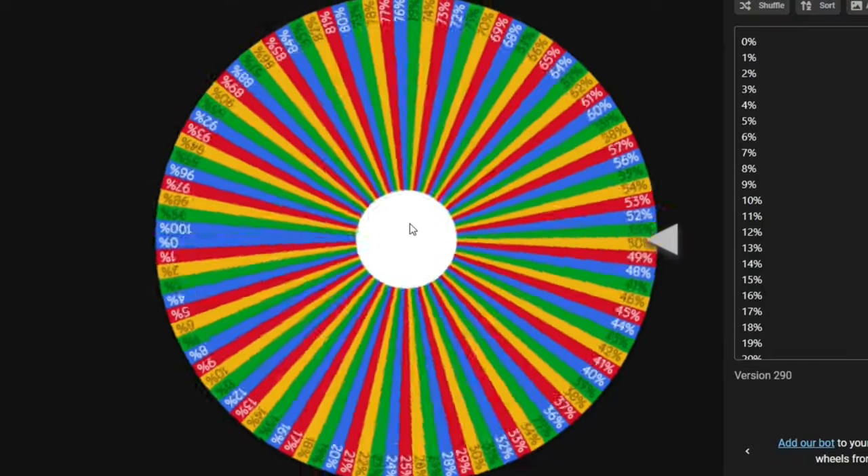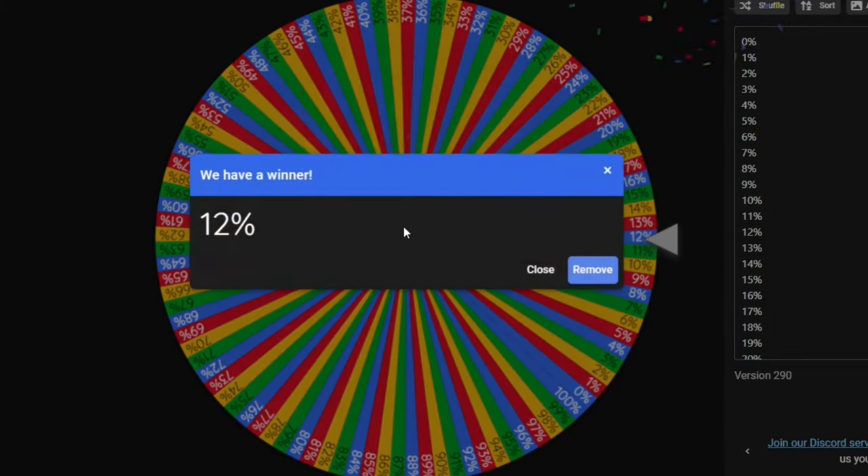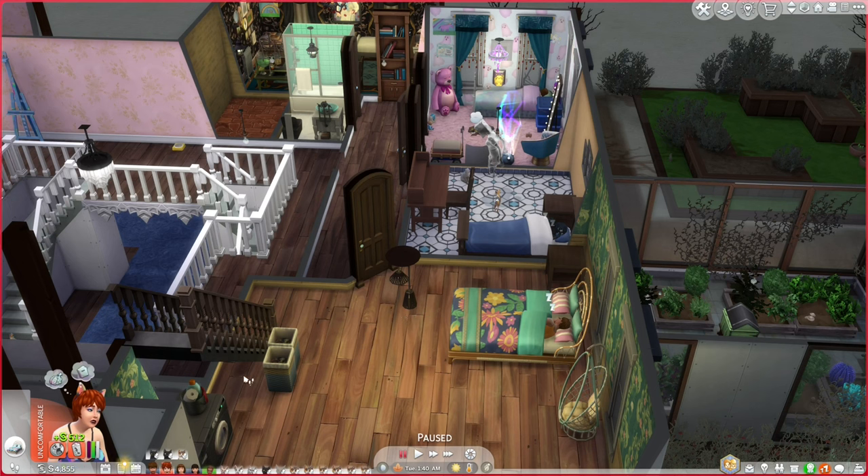We spin the winning wheel and get 12%, earning another 512 simoleons for a total of 4,855 simoleons.